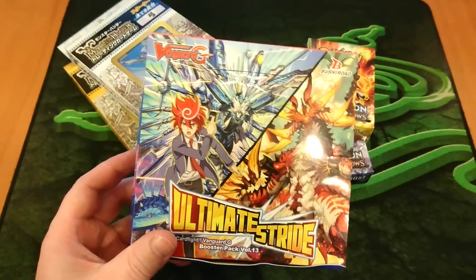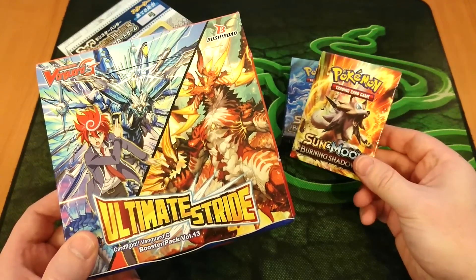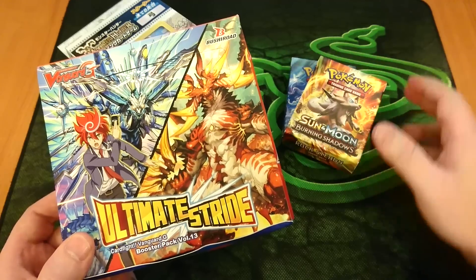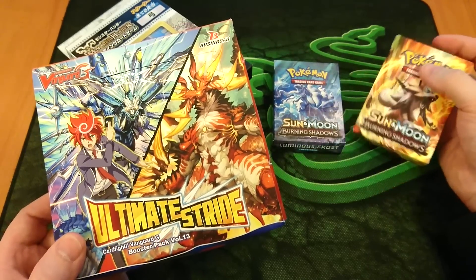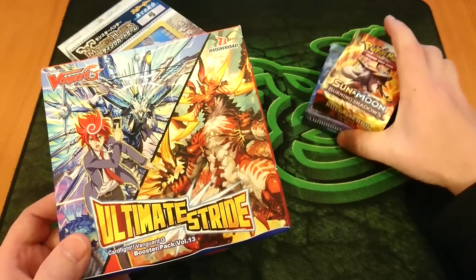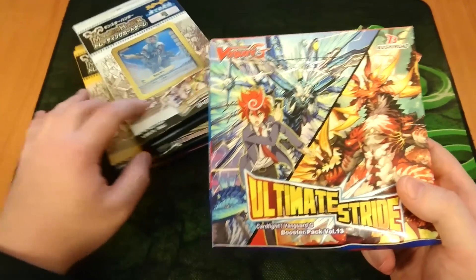I've got a knife right here too — I don't know why I don't use it. Before we get started with the Ultimate Stride booster, I also want to give you guys a mention: go check out my first ever Pokemon theme deck opening of the Sun and Moon Burning Shadows — two theme decks, the Lycanroc and Night Tales. That was a lot of fun, really cool-looking cards inside. Kanako and I are going to be playing those here really soon.